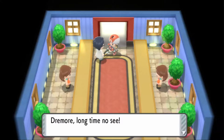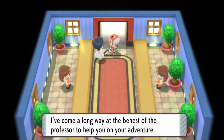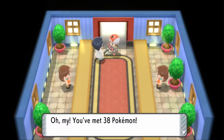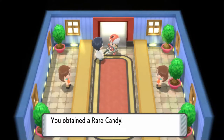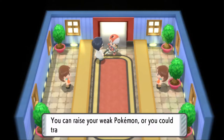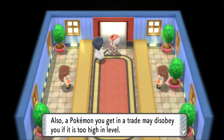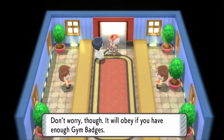Dawn's father appears — Professor Rowan's assistant. He asks how many Pokemon I've met: 38! Wonderful. He gives me a rare candy. A rare candy instantly increases a Pokemon's level by one. Also a reminder that traded Pokemon may disobey if too high in level without enough badges.